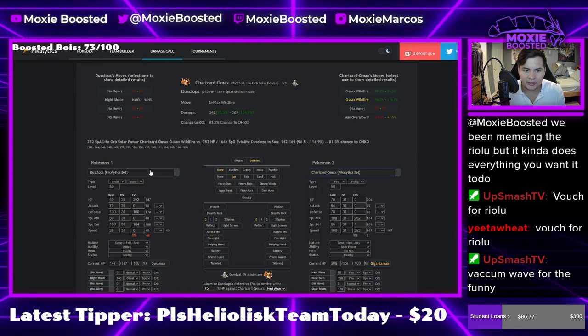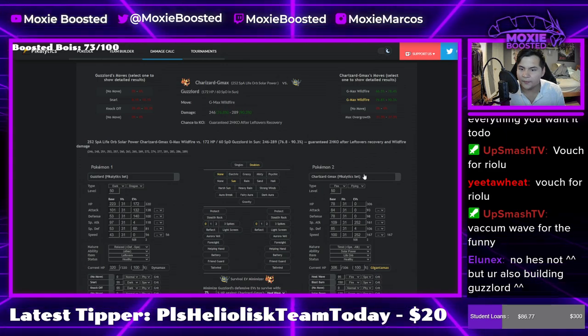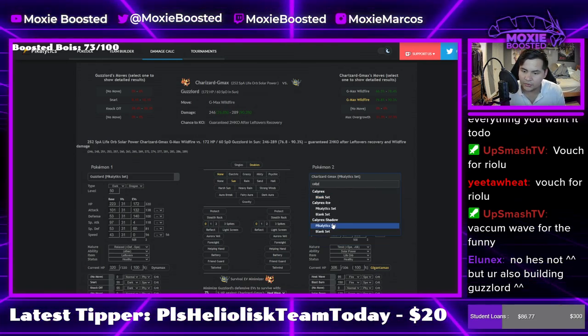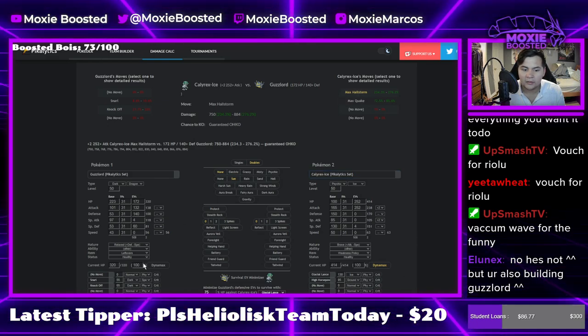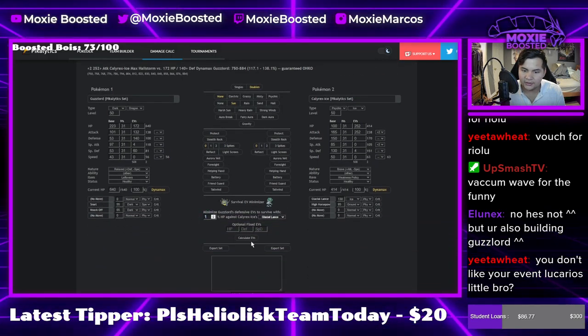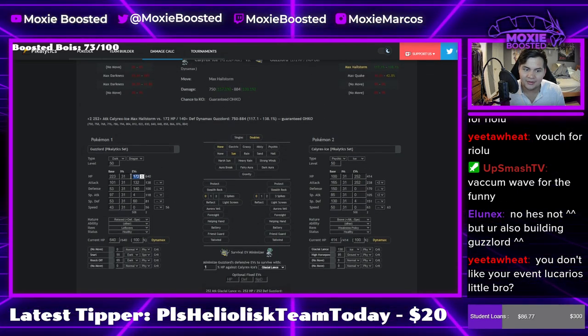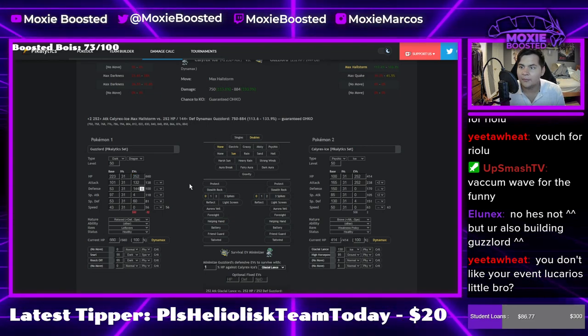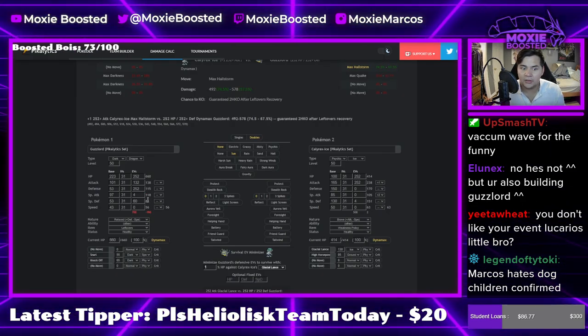We need to do some Guzzlord calcs because Guzzlord will be a Dynamax target in Trick Room matchups. Calyrex Ice - let's see if I can one-shot you somehow. Oh, that's the wrong one. Okay, if I'm a big chonky boy I can live this. How much to live on one? Apparently I can't. Is that really unlivable? Wow, I hate this Pokemon. We do have an Incineroar though, so let's go with plus one. Okay, yeah, that's doable.